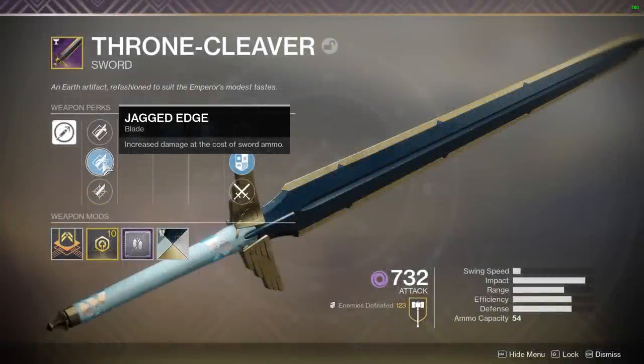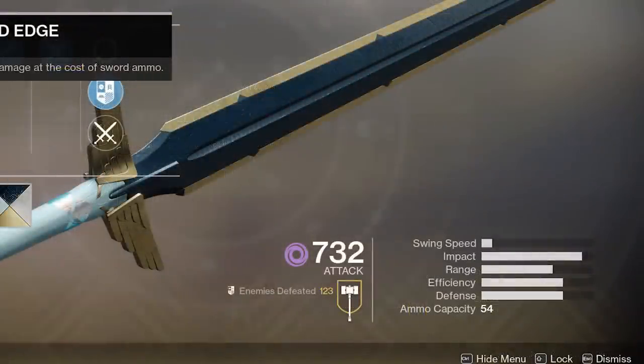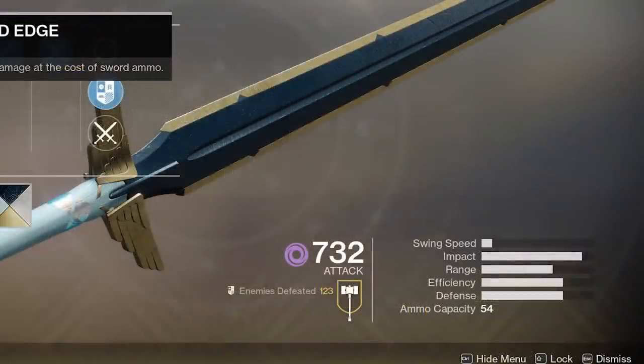First up, we have Jagged Edge, which elevates our impact. Like I said the other day, the impact stat is visually capped — but that is not the case. For some reason, on the stat bar and even in Destiny Item Manager, the impact does not seem to go past around 90. Technically, our impact right now should be 95 with something like Jagged Edge.